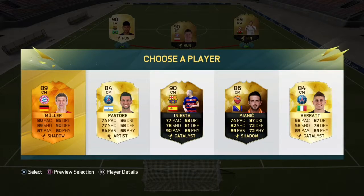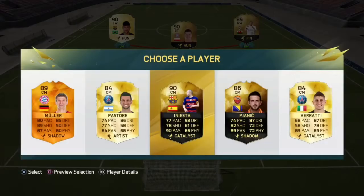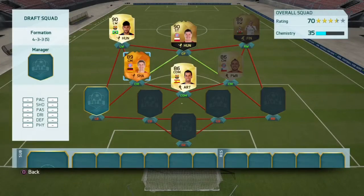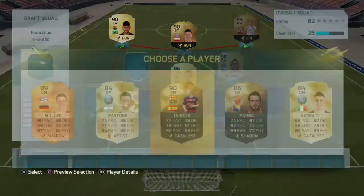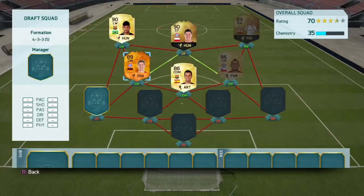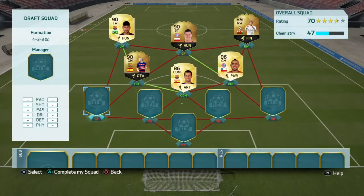We've got a FUTTIES Muller and a second in-form Iniesta. Both of them get strong links to certain players. Which one are we going to pick? It depends which one we're more likely to go with. I think we'll probably go with Iniesta.